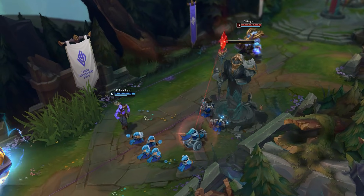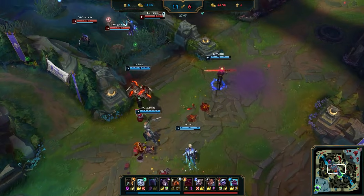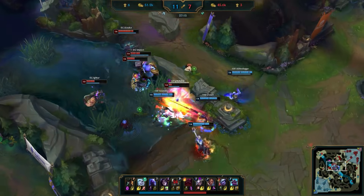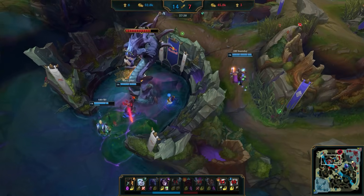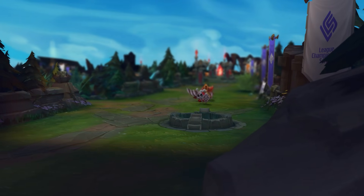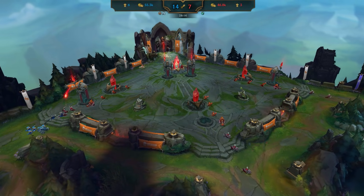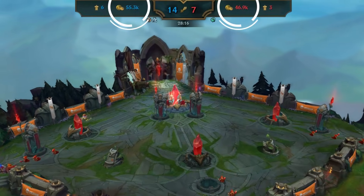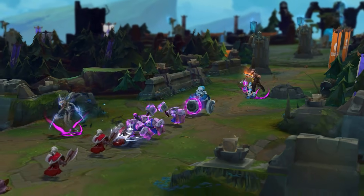But it didn't stop there. 100 Thieves kept their foot on the gas, finding yet another favorable teamfight after a failed EG brush ambush to make it a 3-for-1, going on to secure their second Baron of the game. 30 minutes in, things looked grim for EG with 100 Thieves sitting on nearly a 9,000 gold lead, as they looked to end the game with Baron-empowered minions marching up the mid lane.